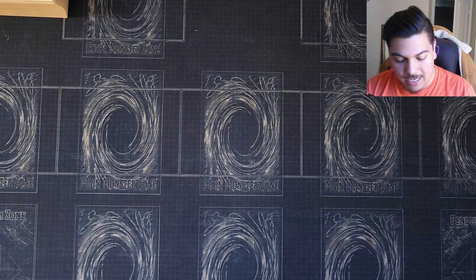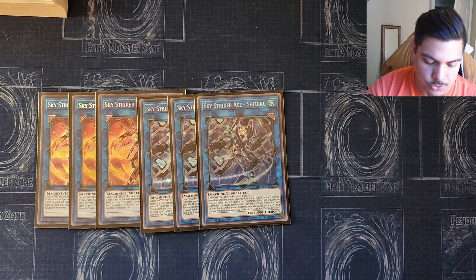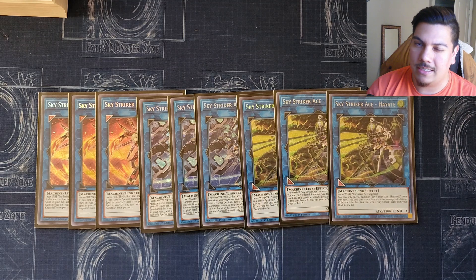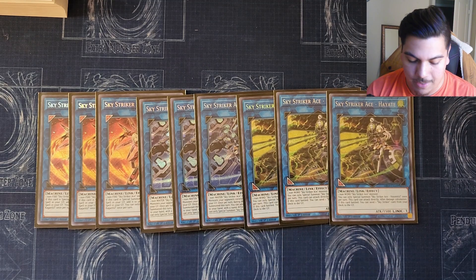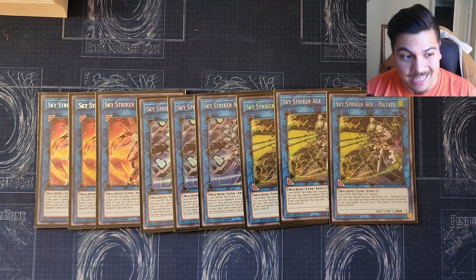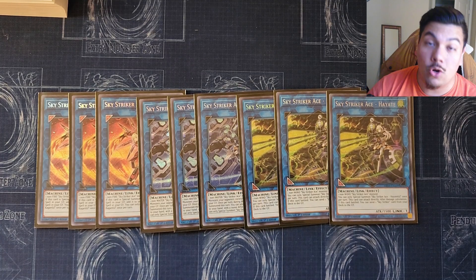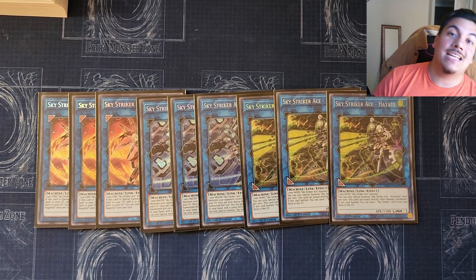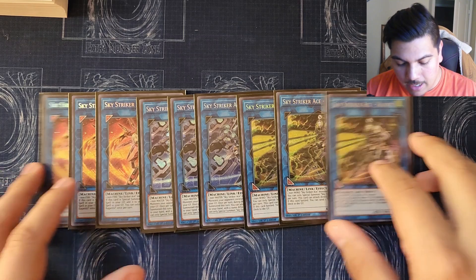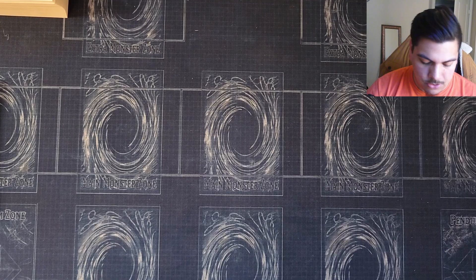For the extra deck, we play a pretty standard three Kagari, three Shizuku, and three Hayate. Some people play two Hayate — I think that's incorrect. Three Hayate is definitely best because you can send Engage and add it back off Kagari, or send Linkage and add it back off Kagari. You can also send Rose off Hayate, then activate Linkage, then summon Kagari — do the OTK loop.